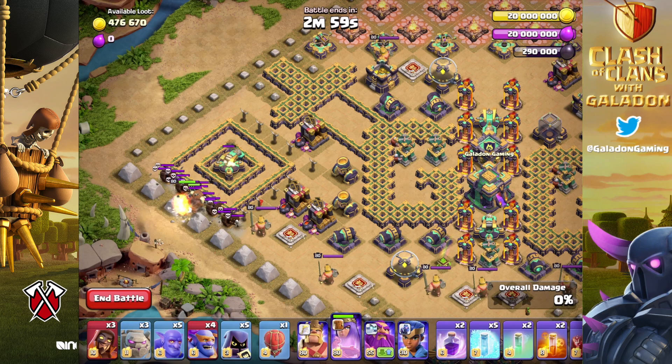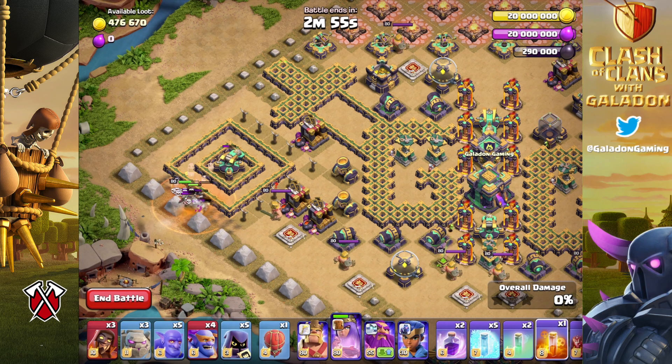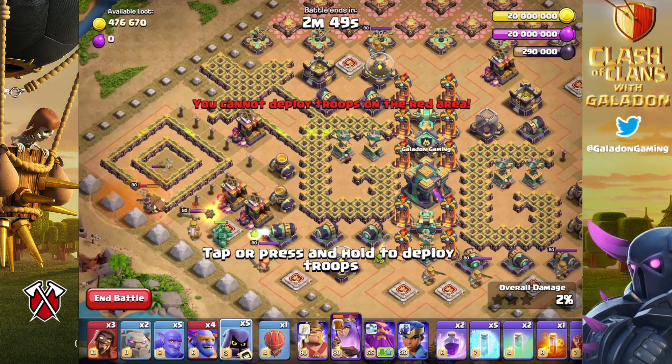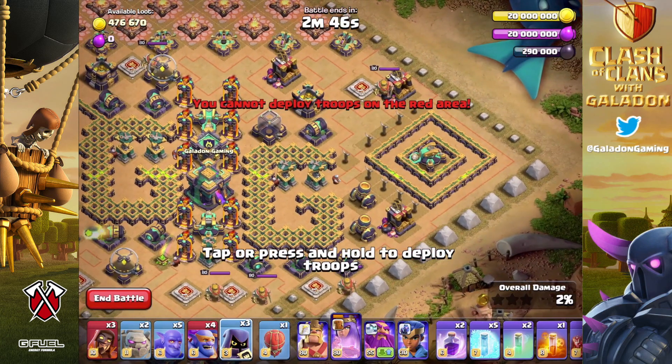The Archer Queen should be able to wipe out the scattershot; the poison takes out the skeletons, then she moves on. As soon as she's just about done, put down a golem next to the Barbarian King — he's going to tank for the Barb King. Then the Archer Queen rolls in, and you drop a couple of headhunters on the left to take out the two Barbarian Kings. Left side handled.